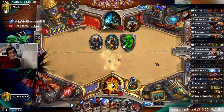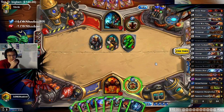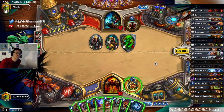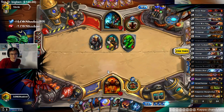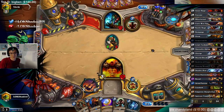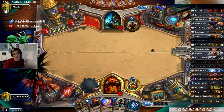Axe — that's good. Another option is we don't even use the Acolyte here and just use Whirlwind, Execute, Axe. I think I'm okay with this. Because this is where we have a weapon up, we can drop the Acolyte and Armorsmith next turn — probably just Acolyte, Armorsmith. I won't drop the Armorsmith until I have more Whirlwind effects.